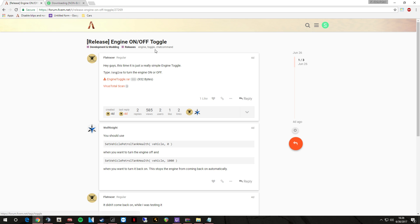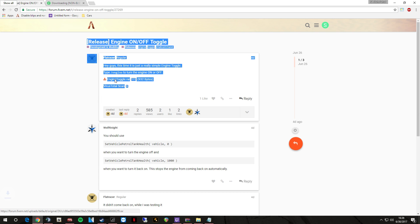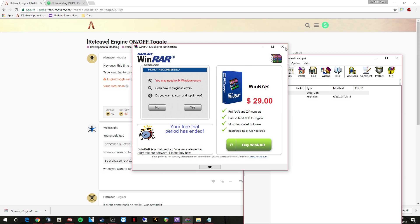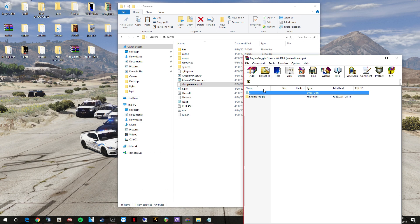The engine toggle — what this is, is you type slash engine in your server and it turns your engine on, or you type slash engine again and it turns your engine off, or vice versa. It's just a simple script that I'll show you how to put in, and it's the same process for pretty much all the scripts. So I'll go ahead and download this and we'll put it in.